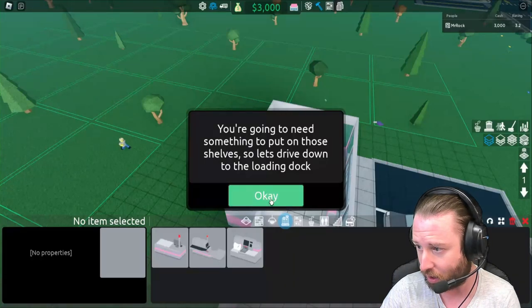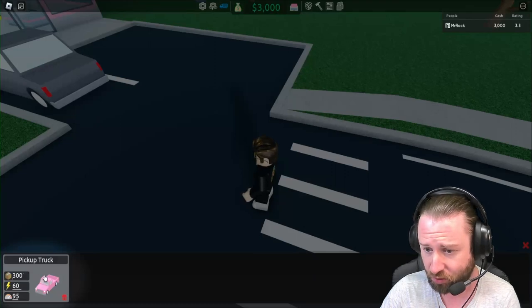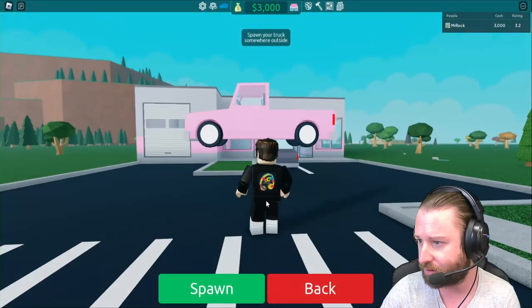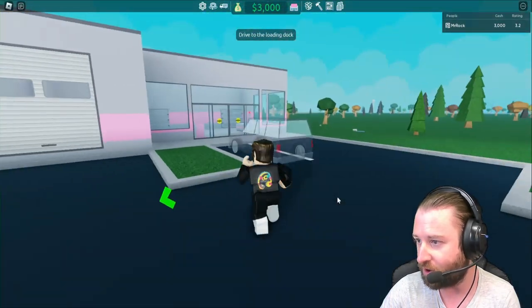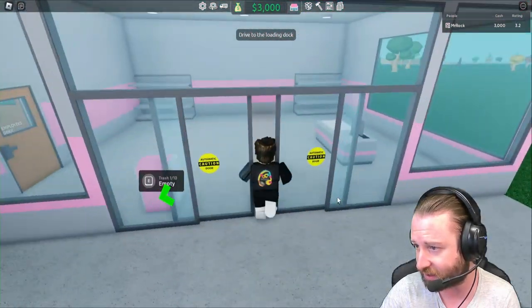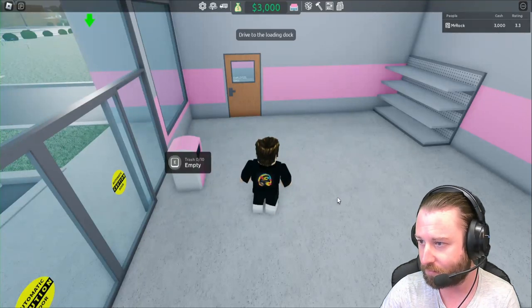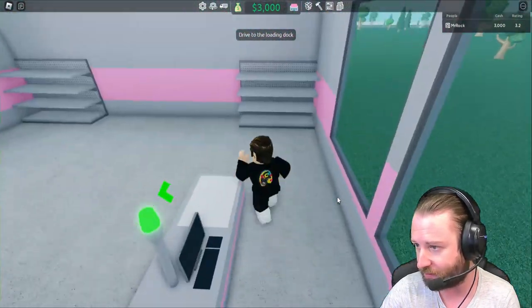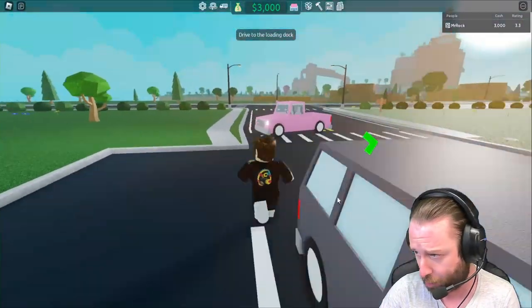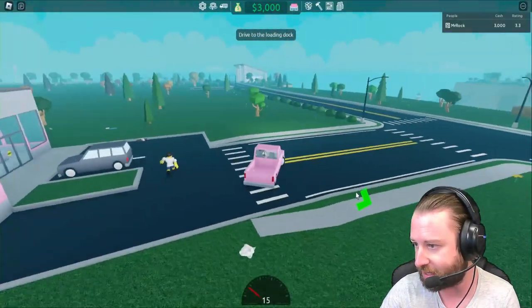We're going to need something to put on those shelves, so let's drive down to the loading dock. We open up the vehicle menu — we get a starter pickup truck. Before we go, I'm running inside quickly to check the layout. There's a trash can we could empty for some extra cash. I'm happy with the layout for now, so let's get in the truck and go get some stock.